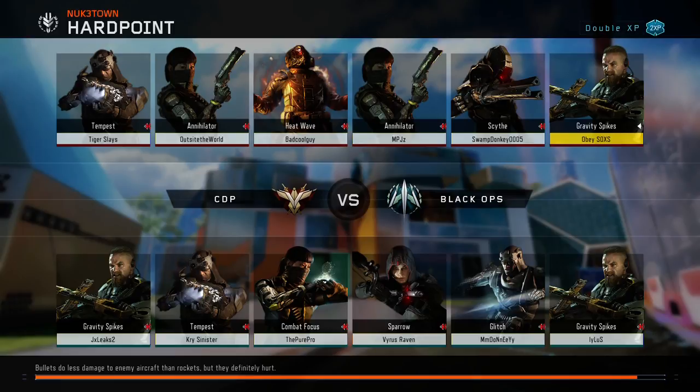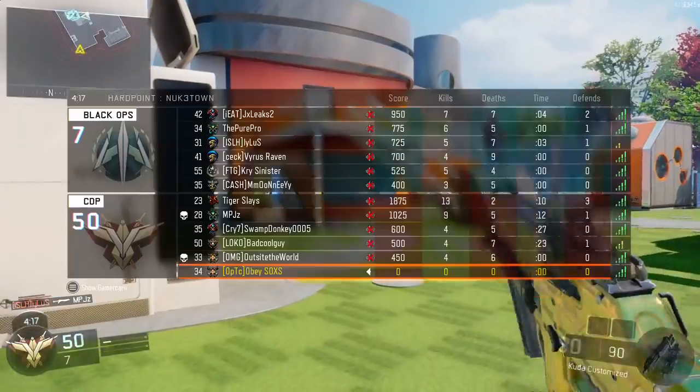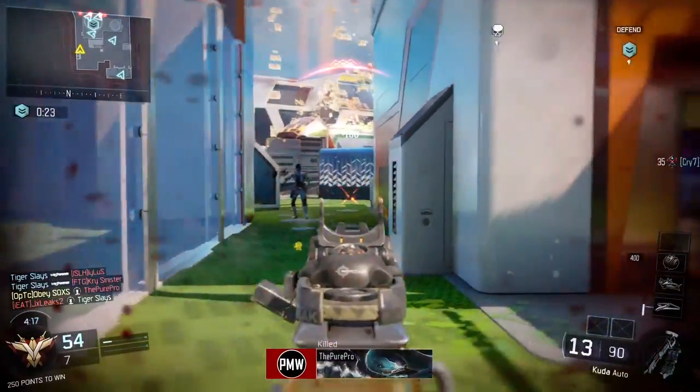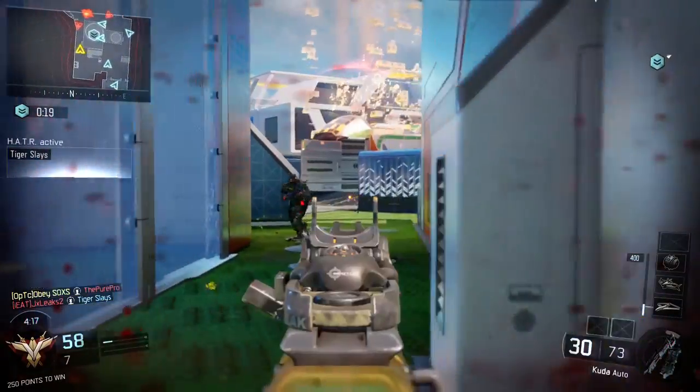In this very first episode we're gonna be covering the Kuda. This is the very first SMG you probably use — you either use this or the K-44 depending on which one you like better right off the bat. This is the only SMG to kill in three shots at close range.